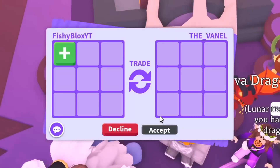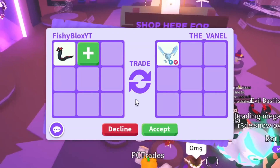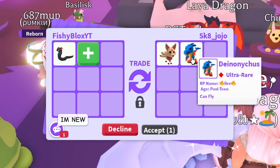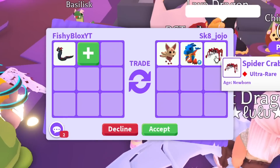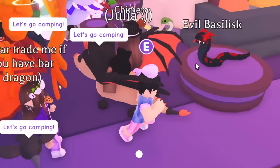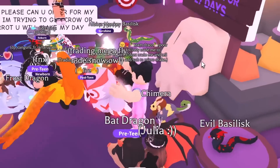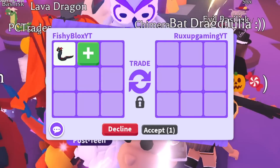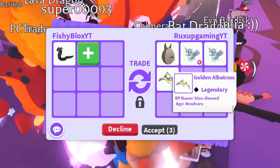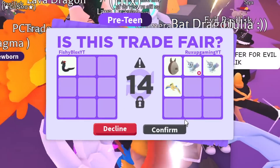Now we gotta do the evil basilisk. The first offer is a troll — a frost dragon. Then we got a kitsune, a fly ride nonicus, and a creepy spider thing. I'm not sure — it's 60,000 candy so it's kind of expensive. Next up is Rux Up Gaming with an Aussie egg, some alicorns, and a golden albatross. The golden albatross might be difficult to get — I'll do it.